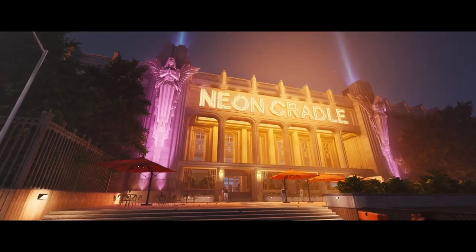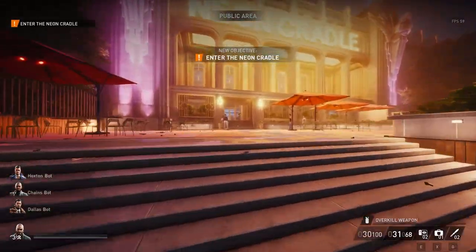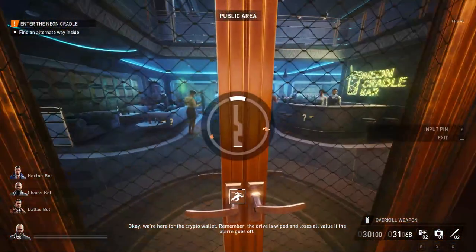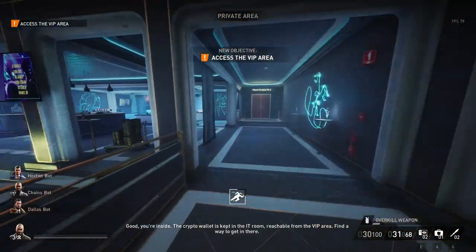The run would be four times as long or more, and that's not what we're here for today — nice, quick, easy run through Overkill Neon Cradle. I've got my perks that with Rush allow me to instantly lockpick a door. I can get Rush from running and a Rush from being seen by these guards. Pop the door in front of them and run right up the stairs.